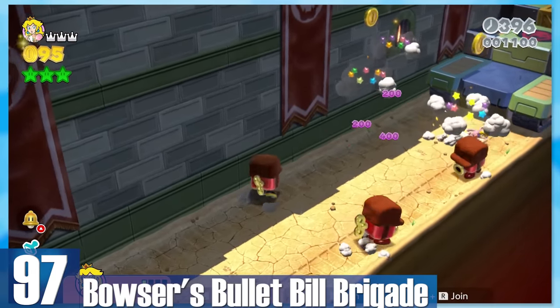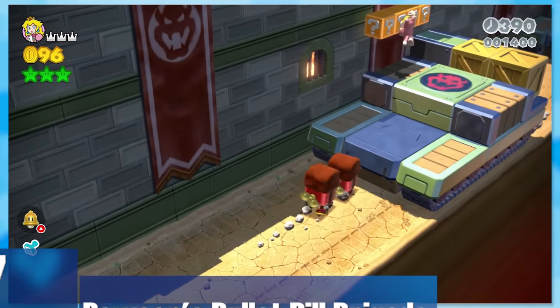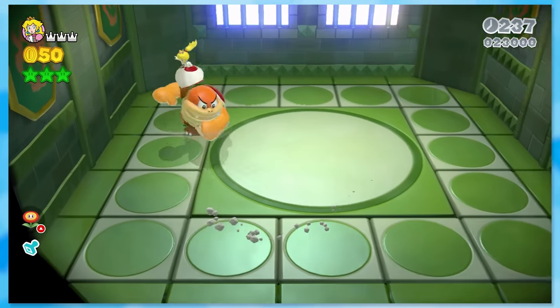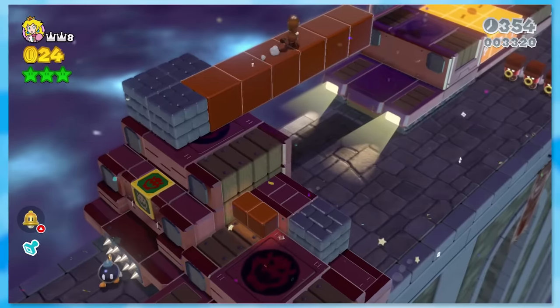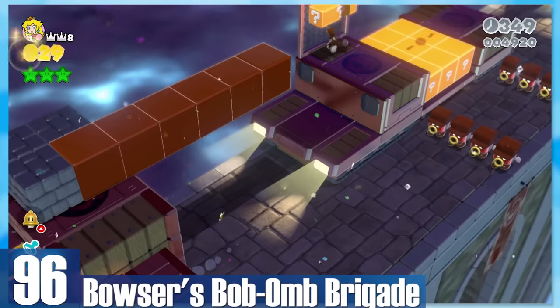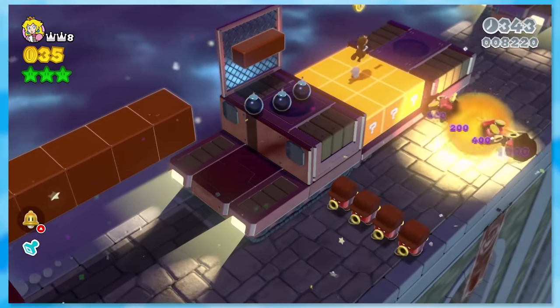97: Bowser's Bullet Bill Brigade. The autoscrollers — I wouldn't call these bad per se, but they can drag on. We get a Boom-Boom fight at the end, but that's not saying much because it's Boom-Boom. 96: Bowser's Bob-Omb Brigade. It's the same idea, but with harder enemies like Hammer Bros and Bob-Ombs. The stage is slightly more enjoyable for that reason.